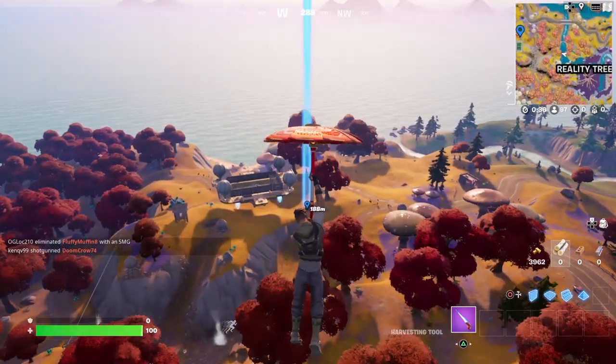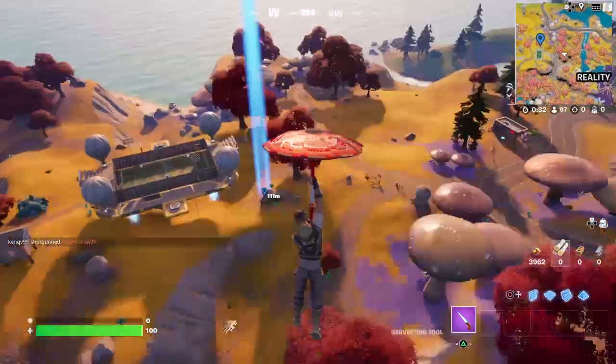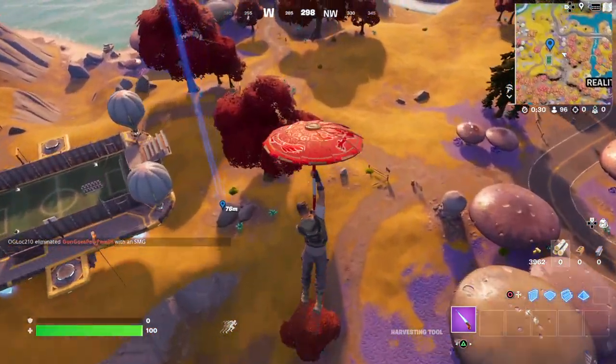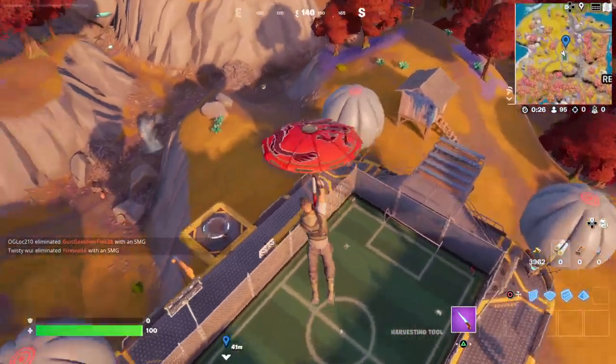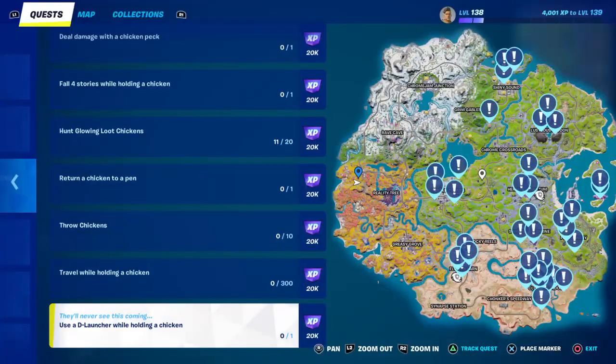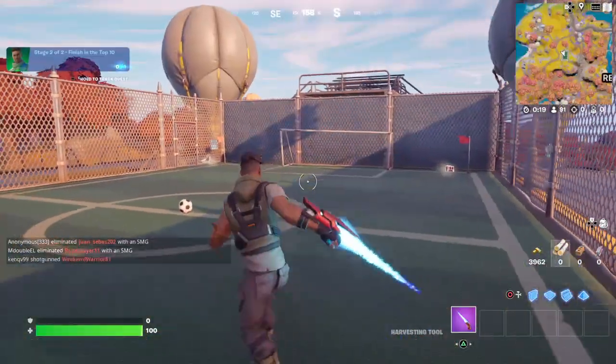Welcome back to Fortnite. Today I'll be showing you how to land at the football pitch and finish in the top 10. The key here is just making sure that you land at the start of the game at a football pitch. There are a few on the map, and once you go to the quest you will see them highlighted. So I am landing at one of course.